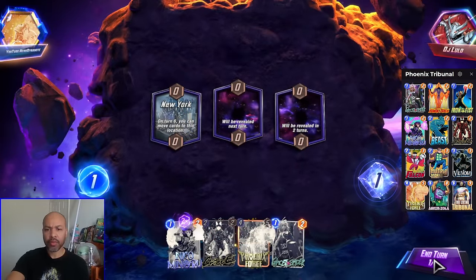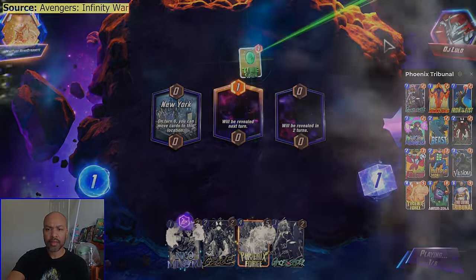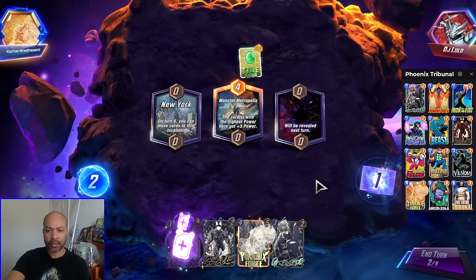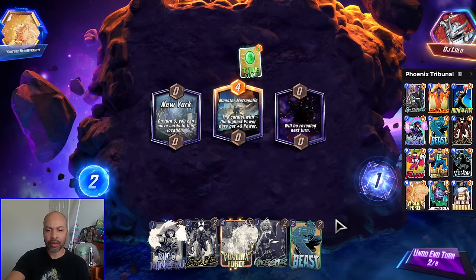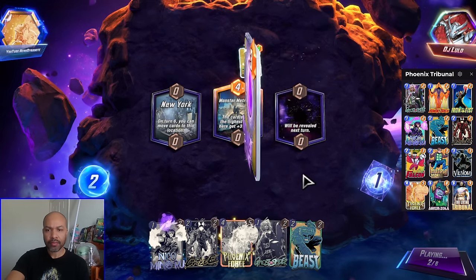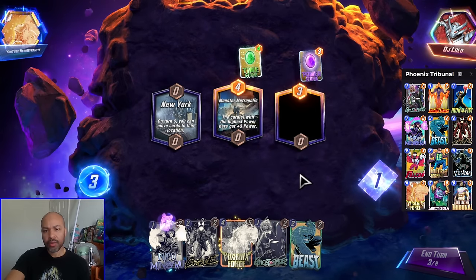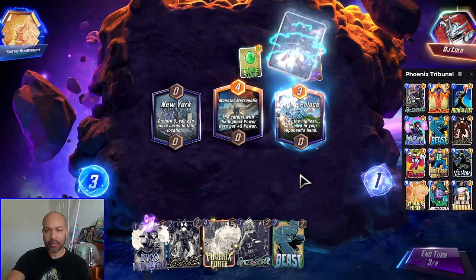I think we hold firm. We have a decent starting hand, actually. This is a Thanos deck, a classic. Let's see if we can get a Destroy Target — we cannot, so we still hold firm. Turn 3. Do we draw into anything? They get our Phoenix Force, so they know what our deck is about.